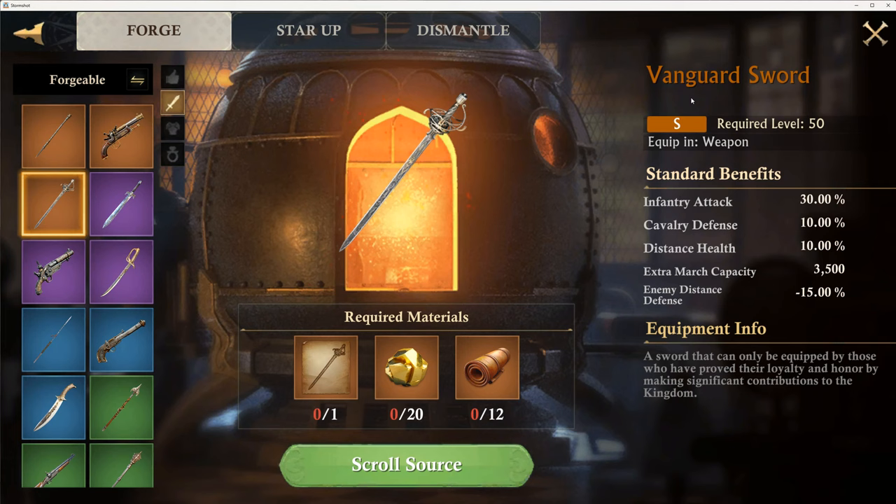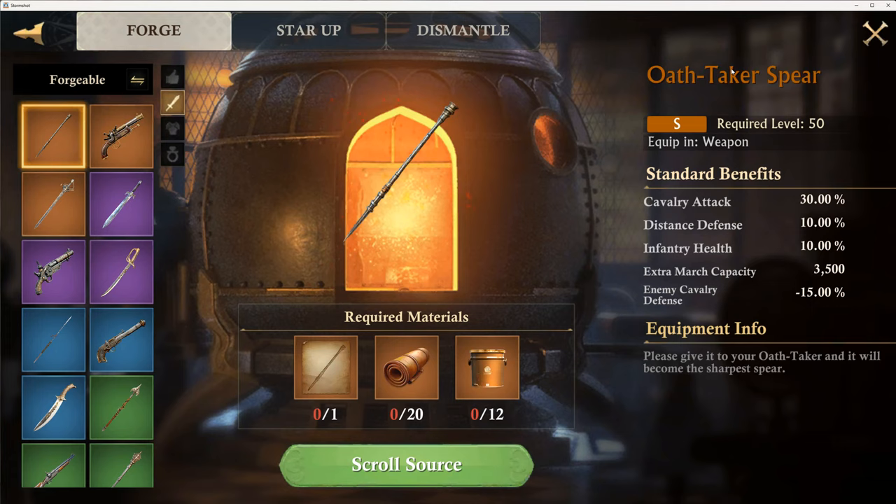I think it's a lot like the ancient tombs creation equipment — you just have to sort of line up. Like it makes sense to put this on a distance hero. So vanguard is distance, pioneer is infantry, and oath taker is cavalry.